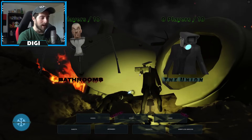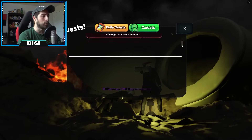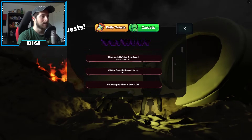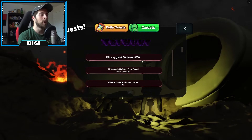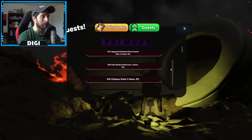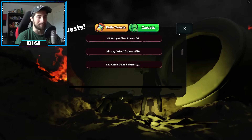To do these quests, go down and select the green one — that's the Tri Hunt. These are the things you need to do to unlock Tri Titan, and they don't have to be done in any order: kill any giant 50 times, kill upgraded infected giant sound man one time, and octo rocket bathroom one time.